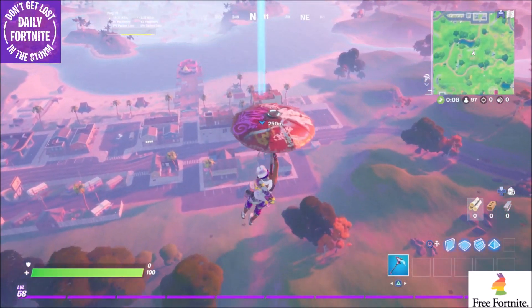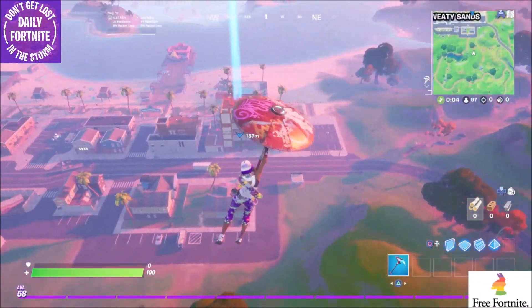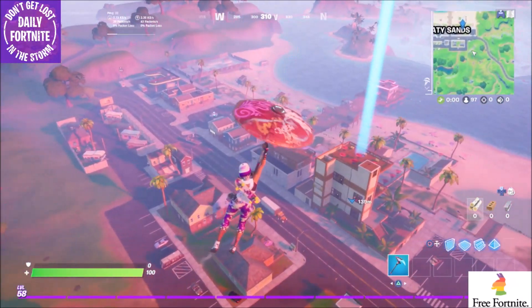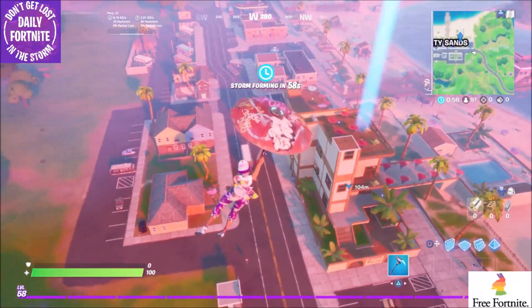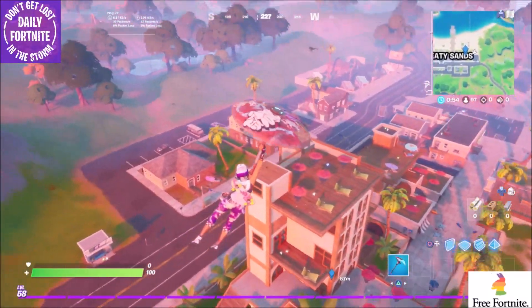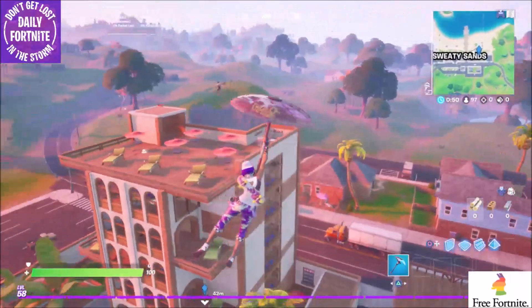Stick to this side of the map to get the challenge done. If you can land on top of this building before everybody else, that will help you. If there's a weapon on top, look out for a weapon. Get this challenge done now — the faster you get this challenge done, the easier it will be.